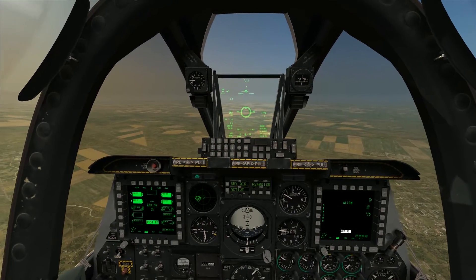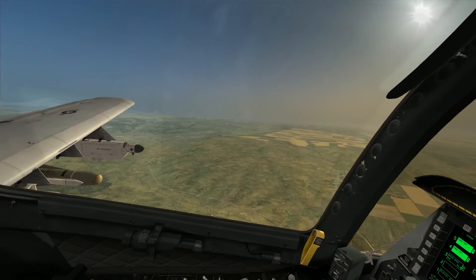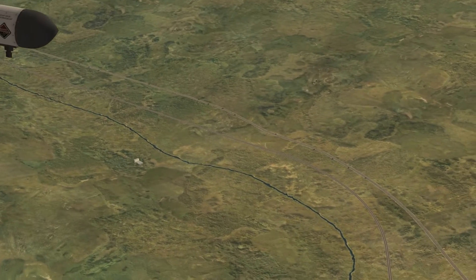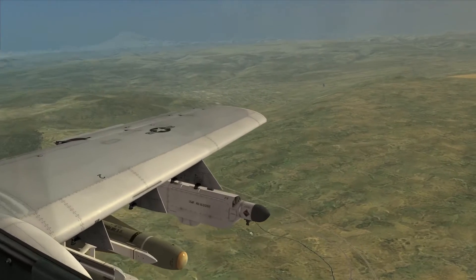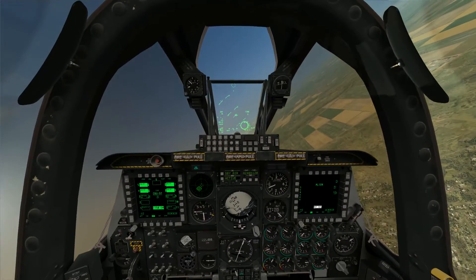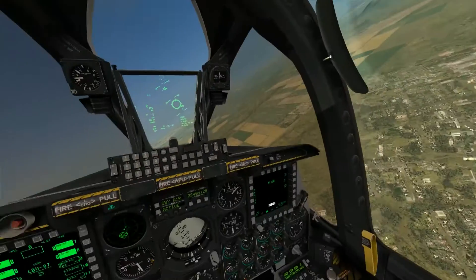Hello again everybody, welcome back to this DCS Combined Arms mission following the A-10C Warthog. I'm starting to soften up a target area out here in preparation for some friendly armor and mechanized units that I see right down below me, to make a push up this valley and into the target area. I'm using air power to soften up the target and make it a little easier for my mechanized units as they go in.